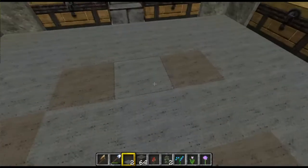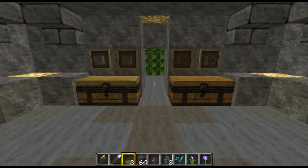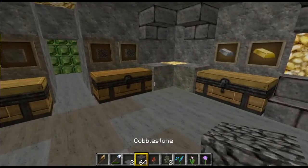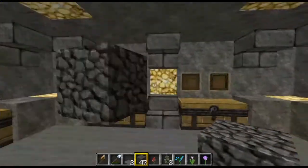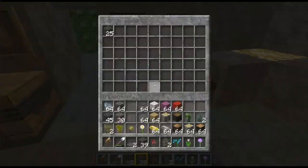You can stand anywhere you like in this room. You don't have to open the chest — you just throw it out of your inventory and the chest will collect it in the appropriate one. So let's start with cobblestone, let's just throw it all over the place. And there we go — cobblestone's in the chest.